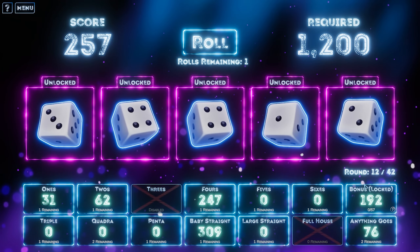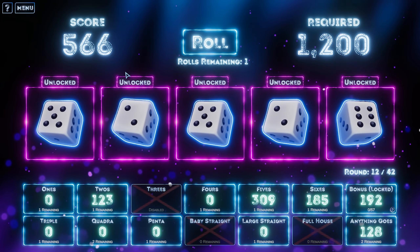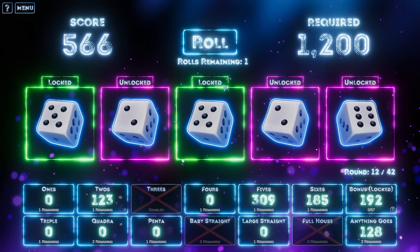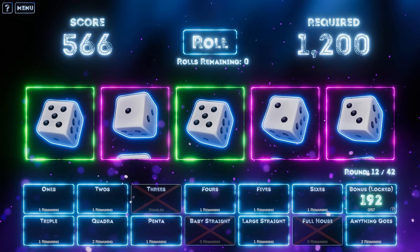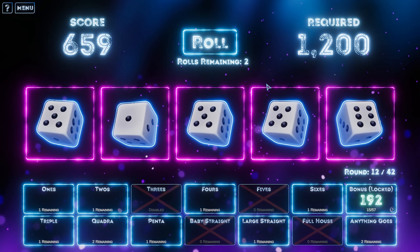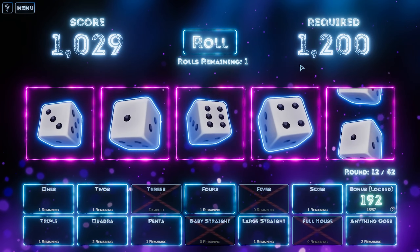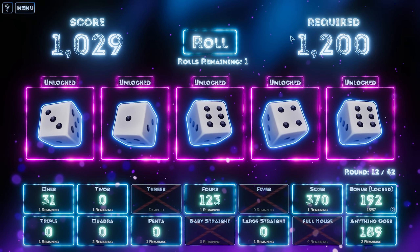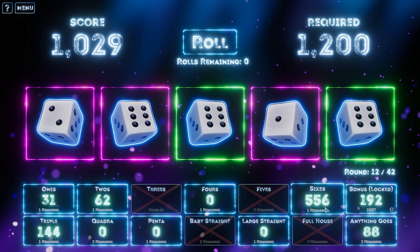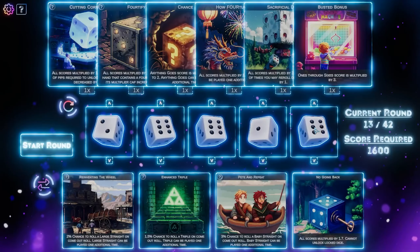That's a baby straight — I think we get that locked in as well. These are making us big values now, so I don't mind saving these till last. Let's lock in those fives — three fives, 463 points. Holy moly. I've got two sixes here, let's lock those in. That's three sixes, that's 556. Wow. That one to six multiplier is huge for us right now. I'm going to get to choose a good artifact.